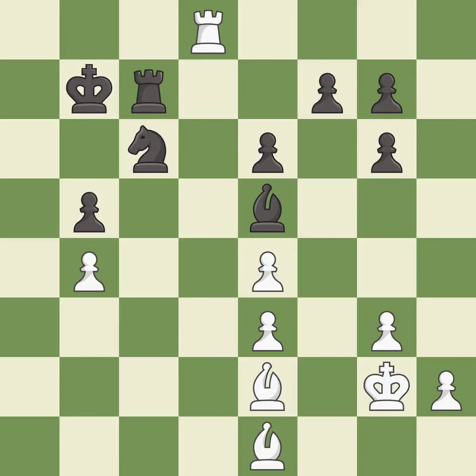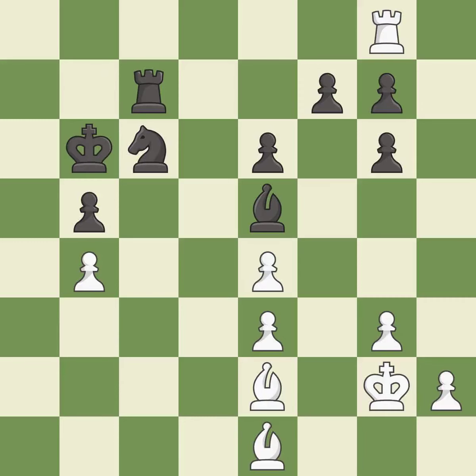This wins time by threatening a rook and forcing it to move away. This is the only move that works — it is a great move. The rook moves to safety. This defends a pawn that was under attack and had no defenders — it is best. That's not a mistake, but it's not the best move either — it is good. This is a fair move.